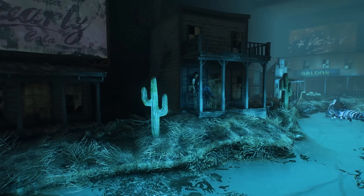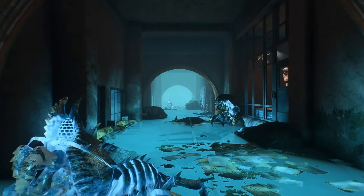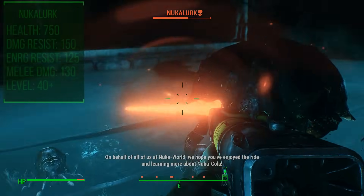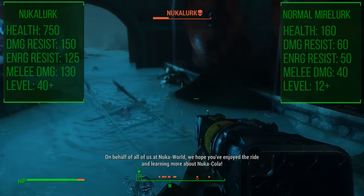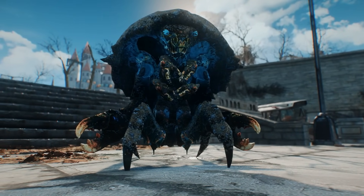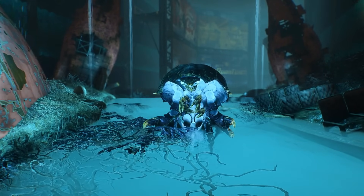Incidentally, that was the location the Nuka Cola Company did most of the research and development that led to the creation of Nuka Cola Quantum in the first place. By the way, Quantum's secret ingredient is Strontium-90, a radioactive isotope, which explains how it's able to be absorbed by so many organisms. Back to the Nuka Lurks in Fallout 4 — their exposure to the beverage has granted them about four times the HP as their un-nukified brethren, with 750 points of health. They also enjoy double the damage resistance, clocking in at 150, and more than double the melee damage, with 100 versus the normal 40 that average Mirelurks do.